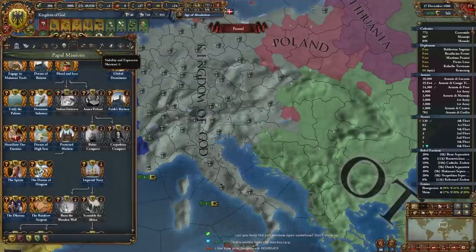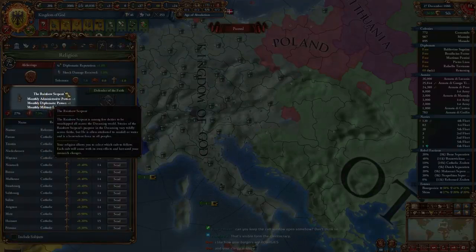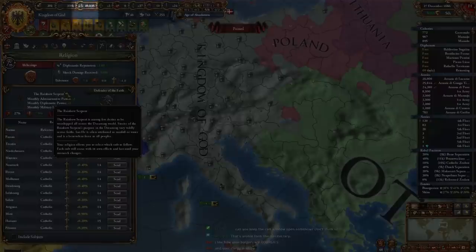On June 28th, 2021, or Pride Day, I created this abomination: Rainbow, Alcharinga, Emperor of China, Holy Roman Empire, Kingdom of God — or Rainbow Pope for short.